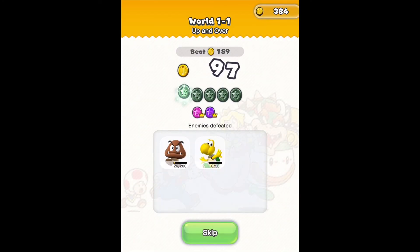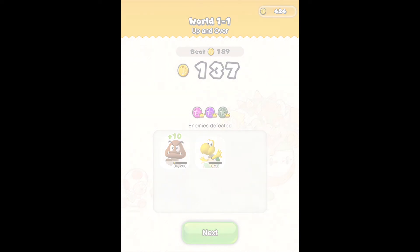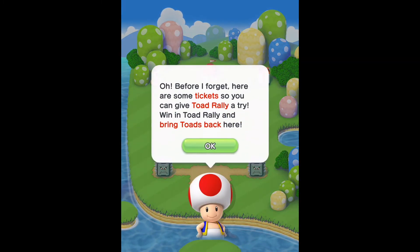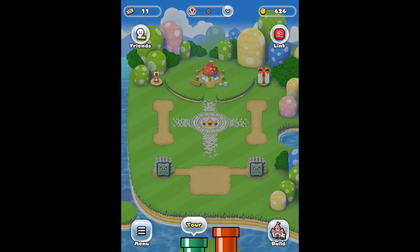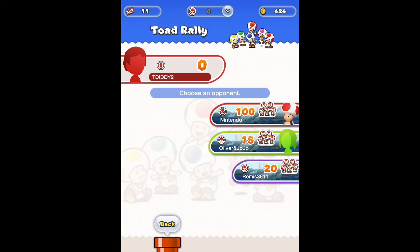Alright, so that is all of the pink, purple, and green coin locations for World 1-1. I have six rally tickets as you can see because I did it six times. Going back to the base — I already have the Toad Rally unlocked — so now I have 11 Toad Rally tickets total.